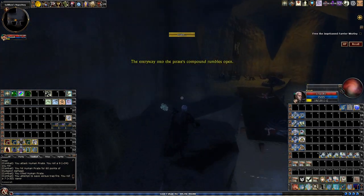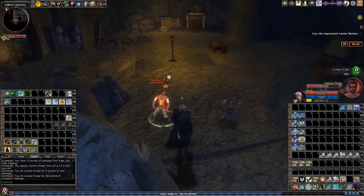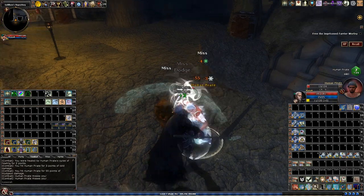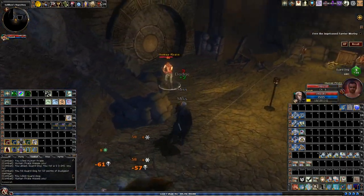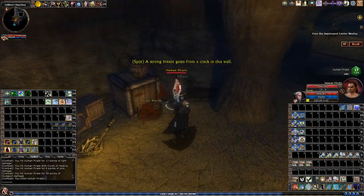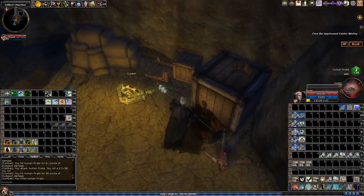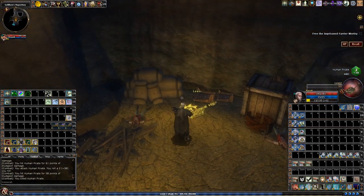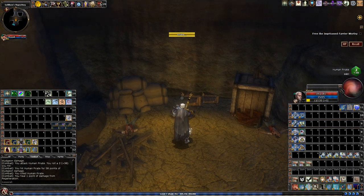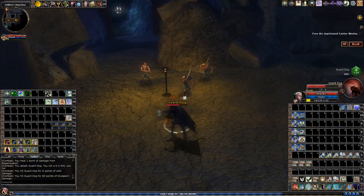The entryway into the pirate's compound rumbles open. This quest is pretty short if you're going for the minimum — you just open a few doors, kill a boss, and it's done. But I'm going to show all the extra stuff, including the puzzle, which as far as I know is the biggest core tile puzzle in DDO.